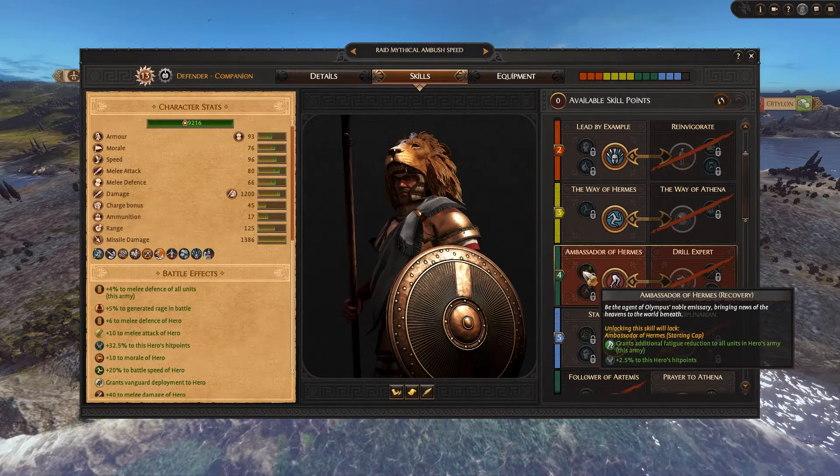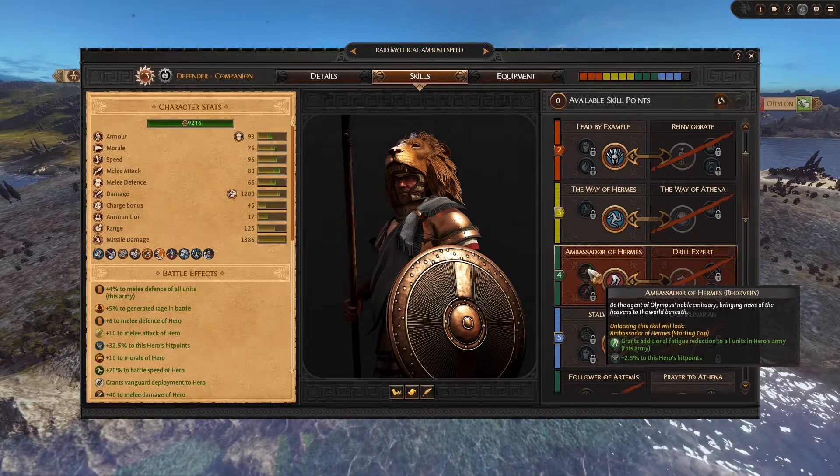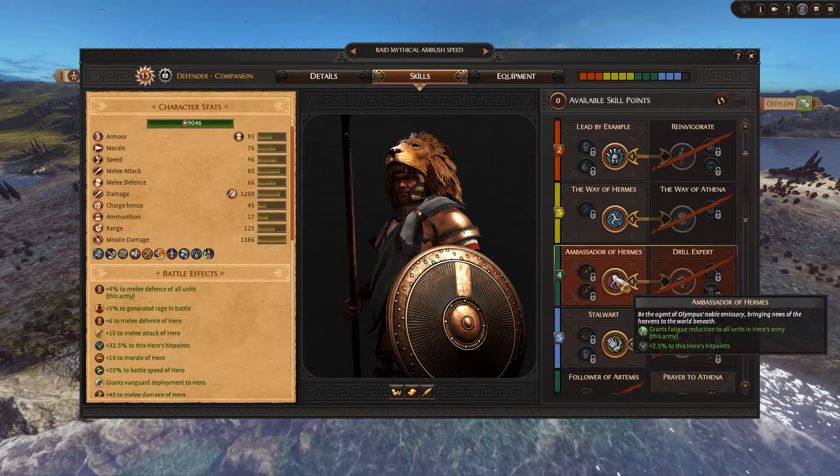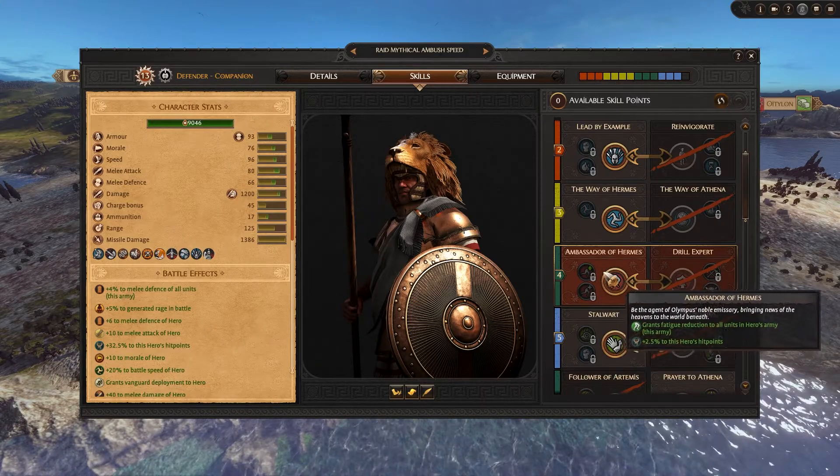I don't go for Drill Expert; instead I go for Ambassador of Hermes and both fatigue reduction upgrades. In total I believe this reduces fatigue loss by around 30% combined, which is absolutely phenomenal.